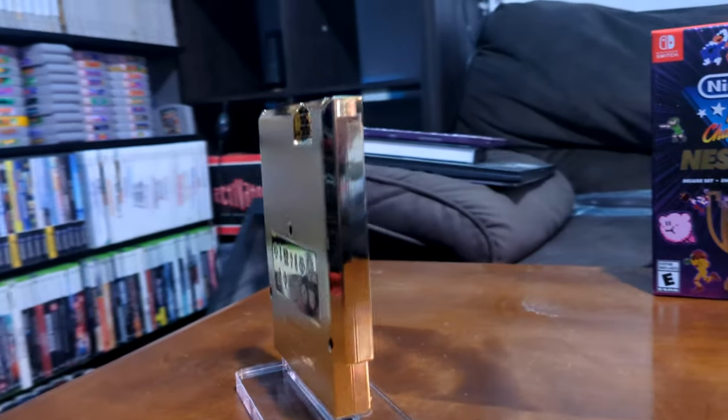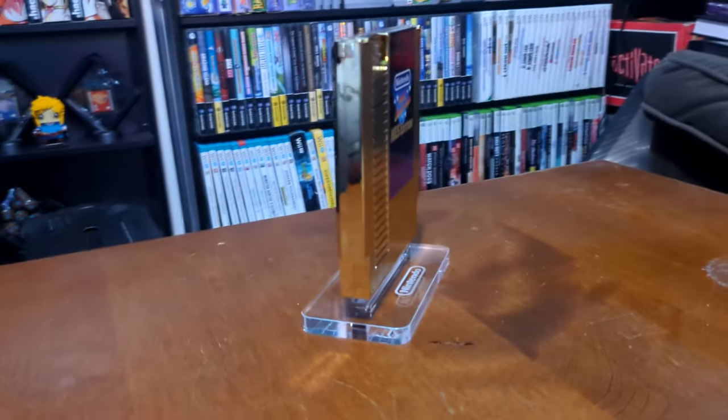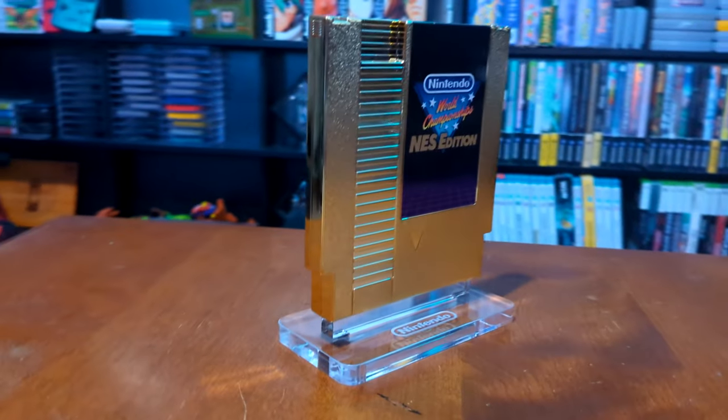And last but not least, the gold NES card. It comes with a little stand — I thought I'd just ruined my Special Edition on camera, but I didn't! It's collapsible. It comes that way, so you can build the stand, place your gold NES card on it, and have a cool display for your collection! Cool Special Edition collectible stuff!